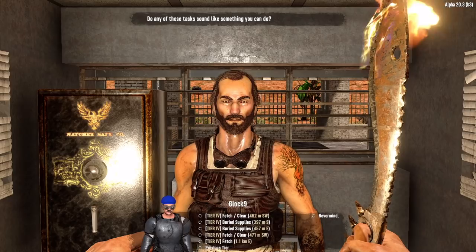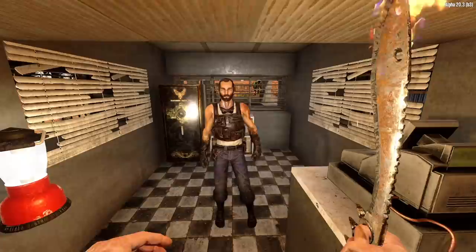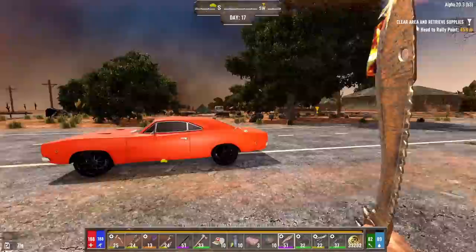Let's take a look at Rick's jobs real quick. Tier 4. Darkness Falls has not adopted the faction thing yet, so everybody's jobs upgrade. It's not like you have to upgrade each trader's job individually like you have to do in Vanilla now. So I like that. Before we go do this job for Rick, let's set up the Crack-a-Book first.